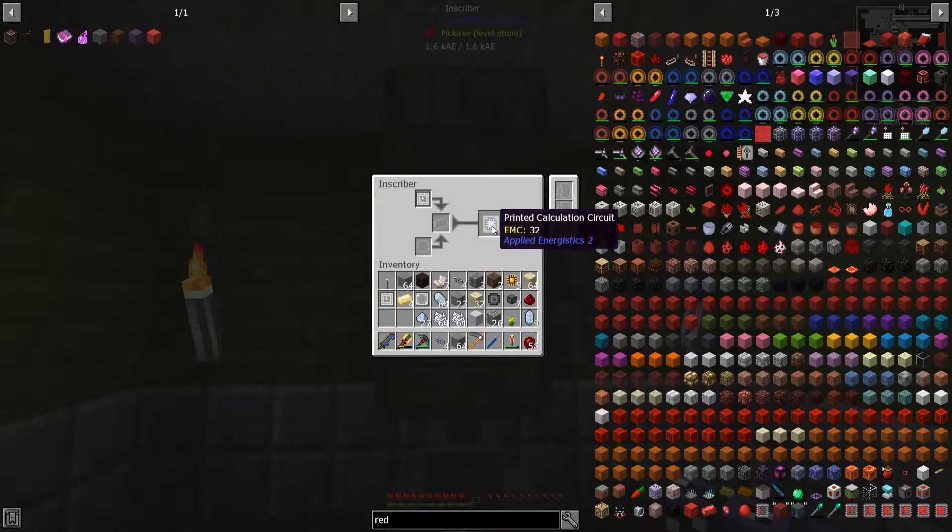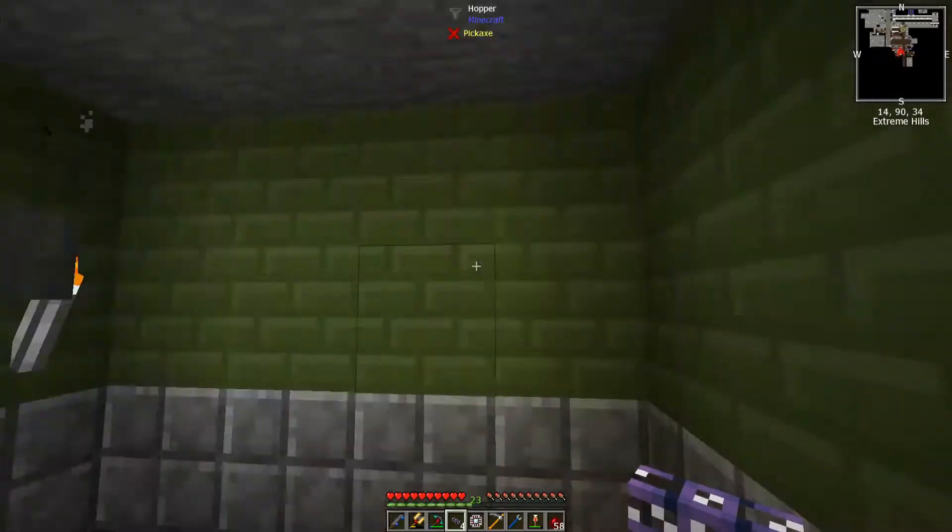Hello everybody, welcome back to Stoneblock 2 episode 17! Today we are making one more crafting terminal because I want to have another one up on the second floor. That's where I get my chickens and all that stuff, and I'm going to use it a lot.